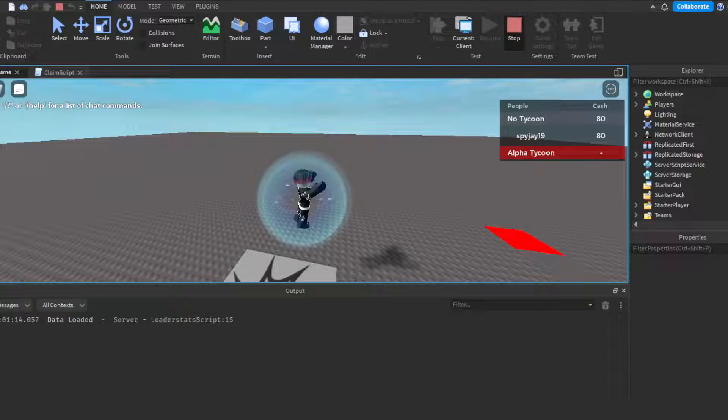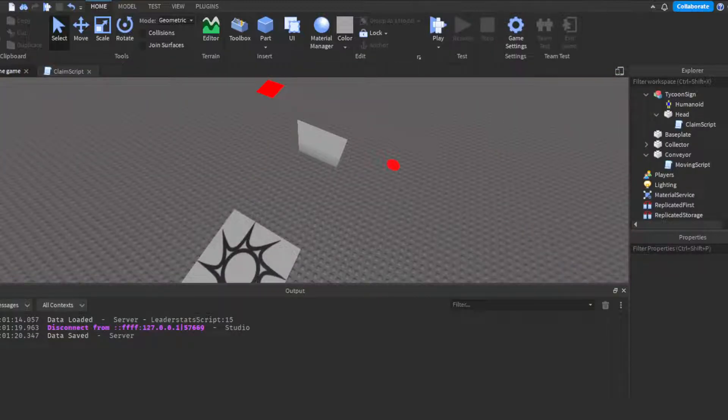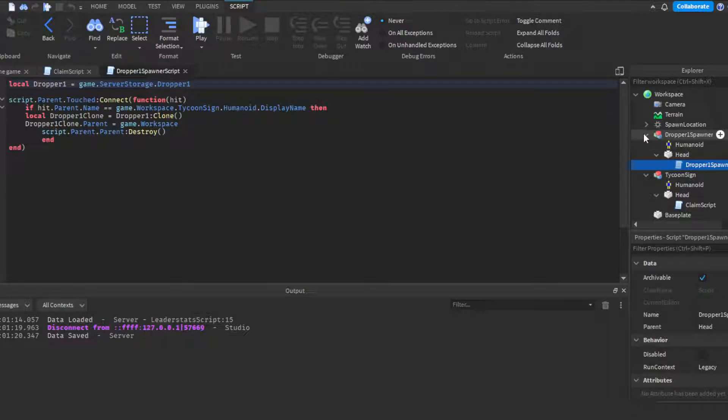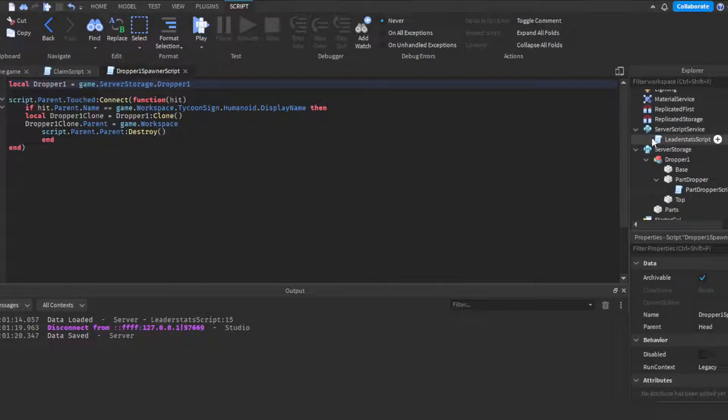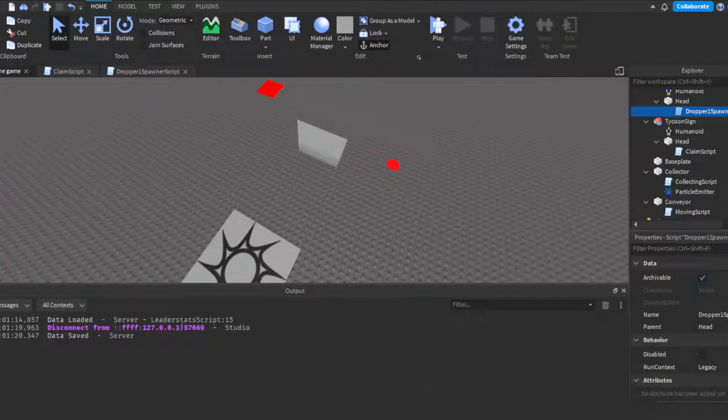If you have specific questions about your tycoon, join the Discord and ask — I've got you. I appreciate you guys watching; I hope this was helpful. If anything needs clarification, leave a comment or ask in the Discord. All scripts will be linked in the description — six scripts total — so you can reference or copy-paste them. Join the Discord and Roblox group, links are in the description. We're at 182 subscribers on the road to 200. Don't forget to like and subscribe!